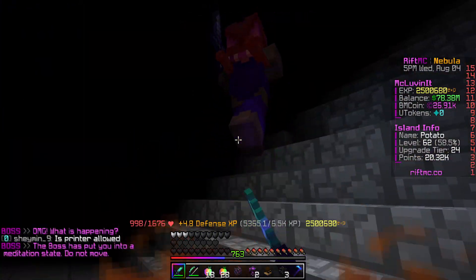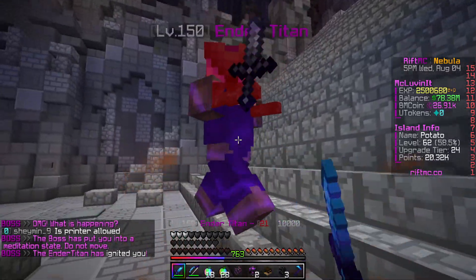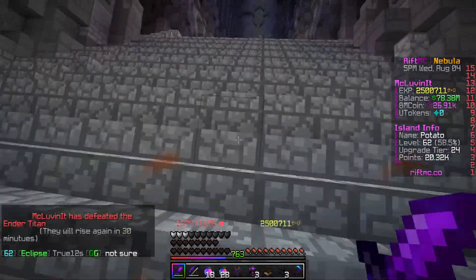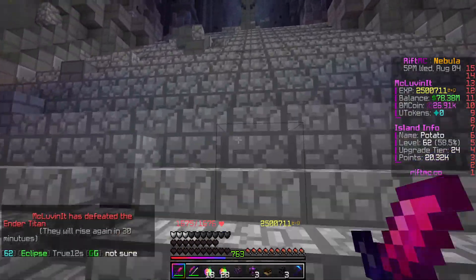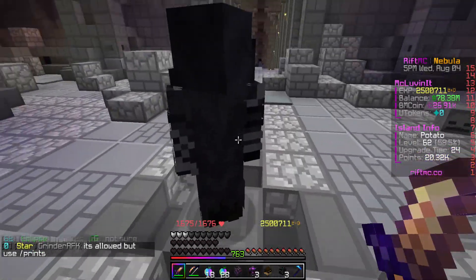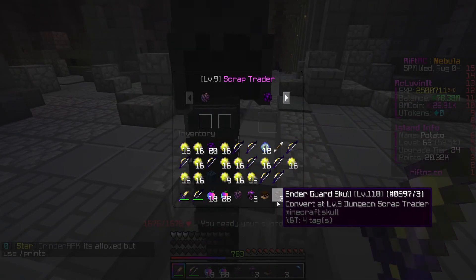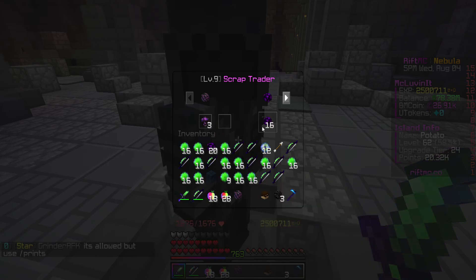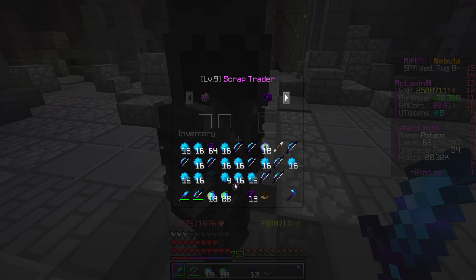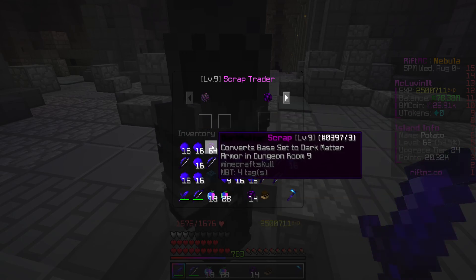You just need to kill four bosses and you'll get a nice even stack. You need 32 scrap for the helmet and the boots, and then a full stack for the chest plate and the leggings. So a full set is three stacks — that's how all the dungeons work.